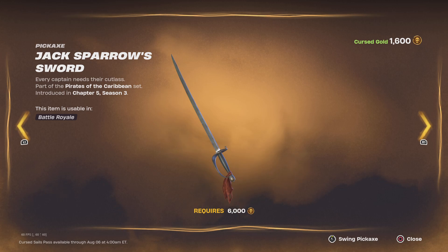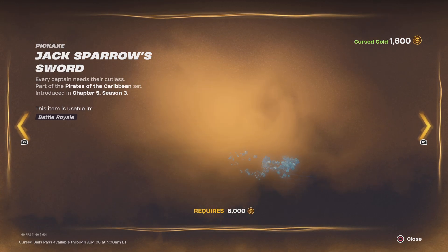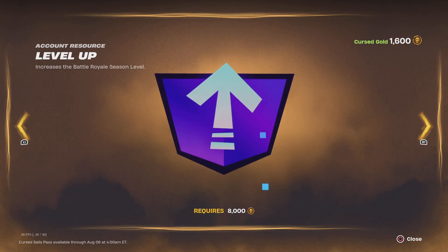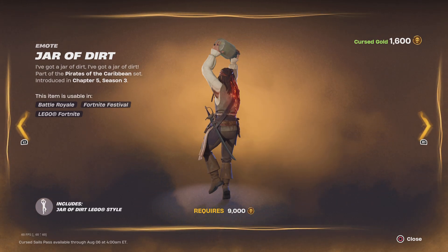This is the Sparrow's Sword pickaxe — it has his bandana on it, and then his broken bandana style. After that is the Pirate's Green level up.